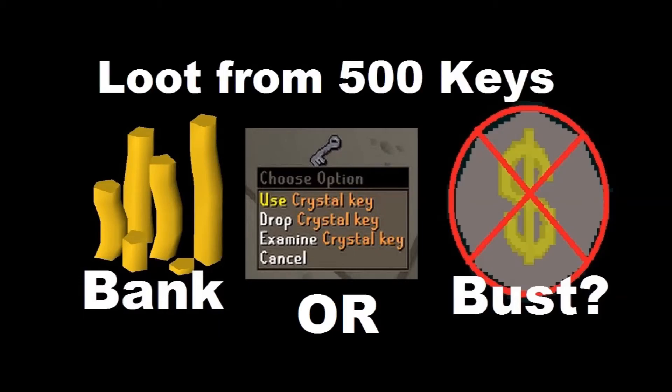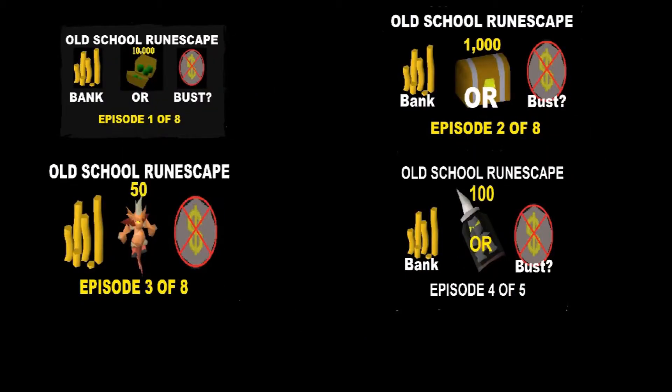Bank or Bust — loot from 500 Crystal Keys. Beforehand, we have done four episodes already. That's including Mithril Seeds, Caskets, Dragon Implings and the Ninja Implings.